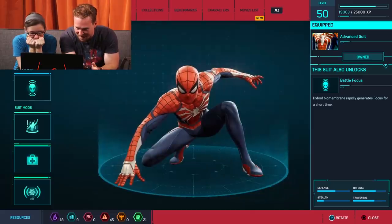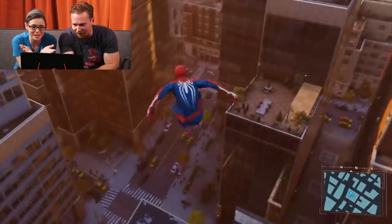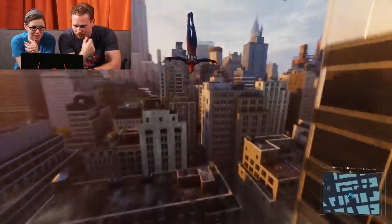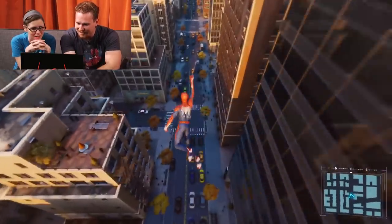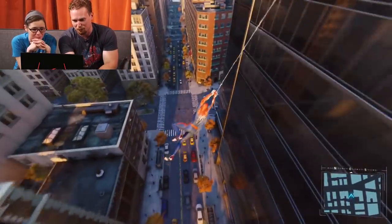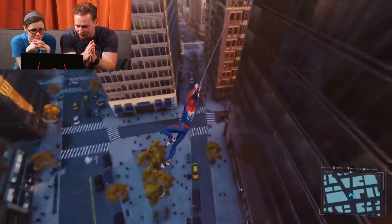We got the new game suit, which is called the Advanced Suit. I love the white feet — it's beautiful. I wasn't super into the white highlights immediately, but it looks good. From a gaming standpoint it makes sense, because the forearms and feet give you distance references for wall-climbing and swinging. It took me some time, but it works.